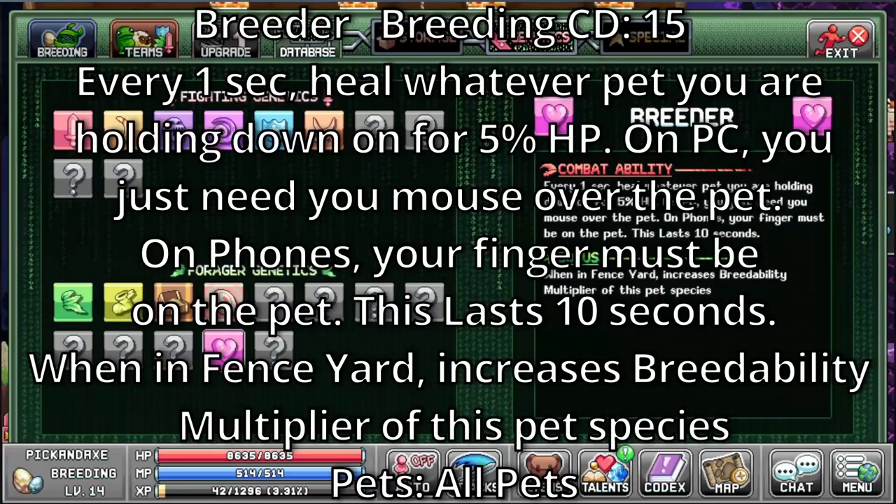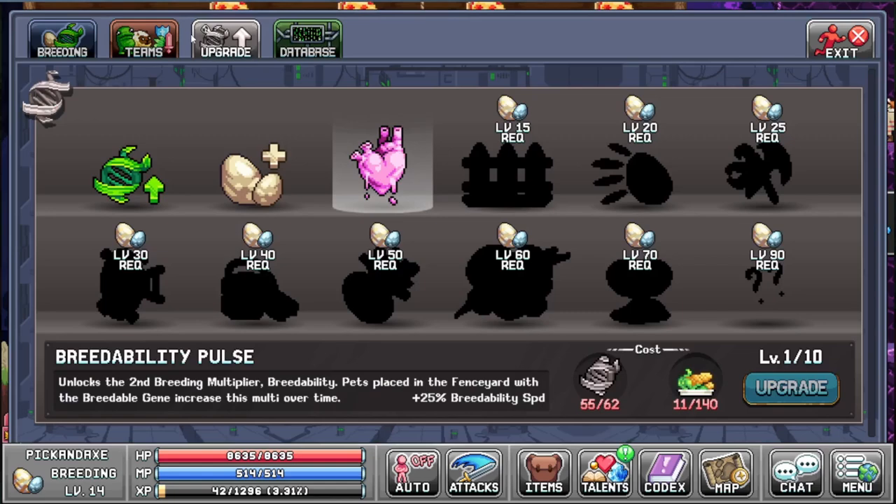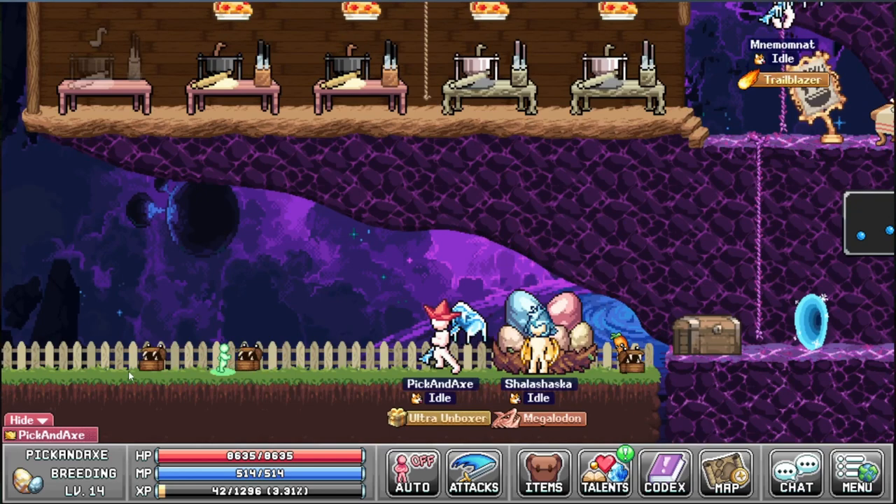Breeder. It's a breeding type with a cooldown of 15. Every 1 second, heal whatever pet you're holding down on for 5% HP. On PC, you just need a mouse over the pet. On phones, your finger must be on the pet. This lasts 10 seconds. When in fence yard, increases breedability multiplier of this pet species. I assume all pets can have this — seems to be a random chance once you have unlocked it at least level 1. You can randomly get this breedability type. You put them here and they will run around here for you. If you look here, you can have a smaller breedability multiplier.